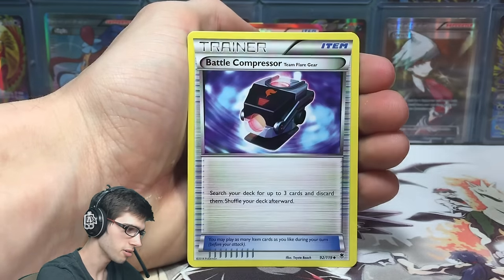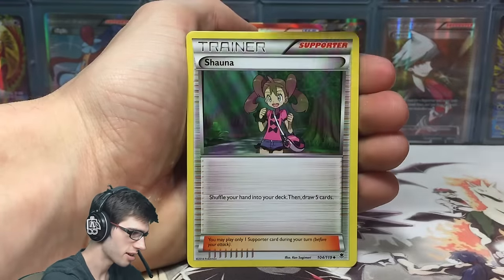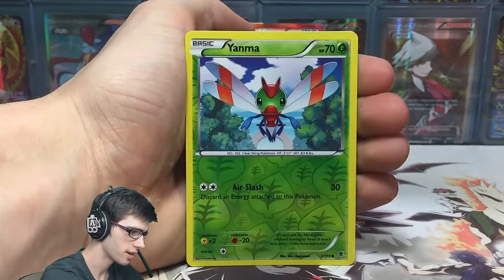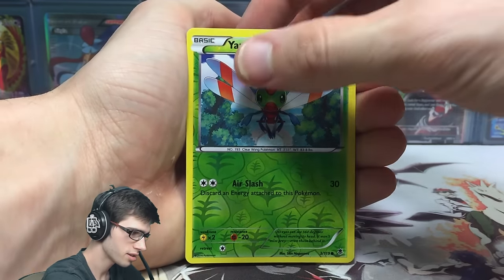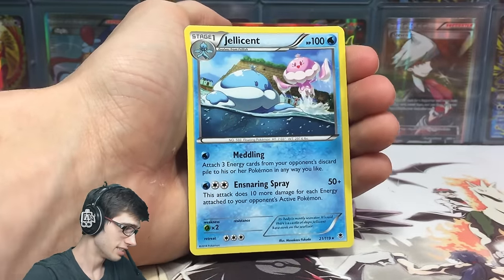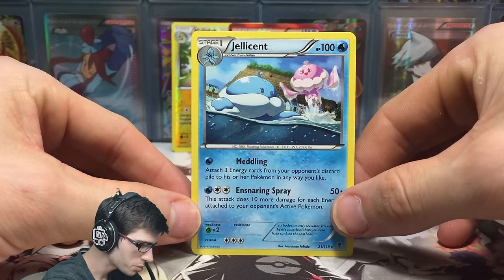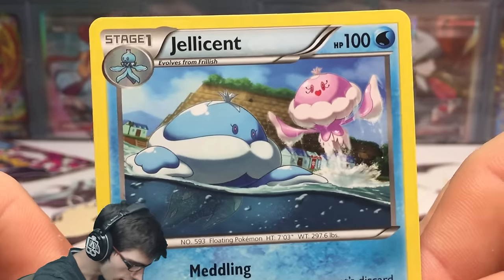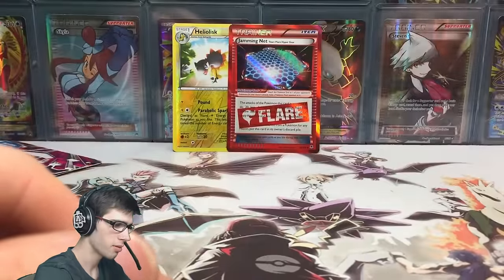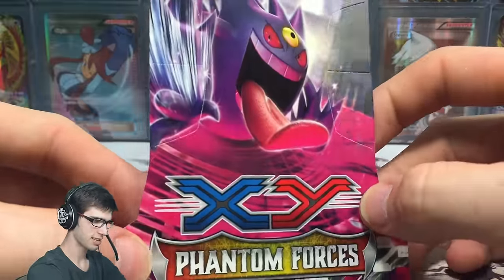Second pack we've got a Swadloon, a Frillish, a Dino, Gengar, Helioptile — cool looking art in my opinion — a Battle Compressor, a Shauna, a Professor Sycamore, a Yanma reverse, and a Jellicent regular rare. It has Meddling and an Ensnaring Spray. Pretty cool art in general, just because it has the female and male forms in the same art, which is nice.